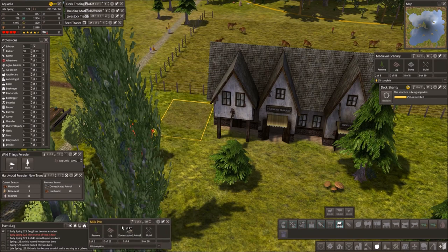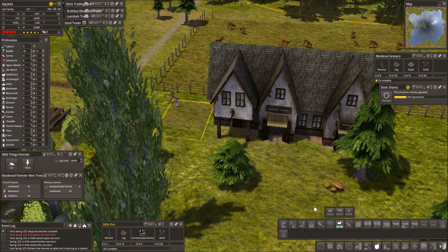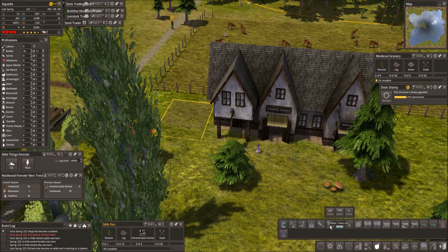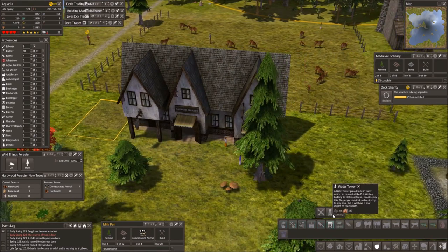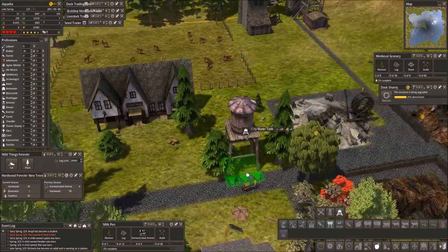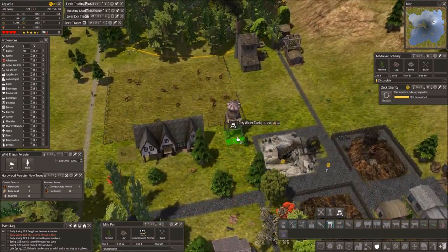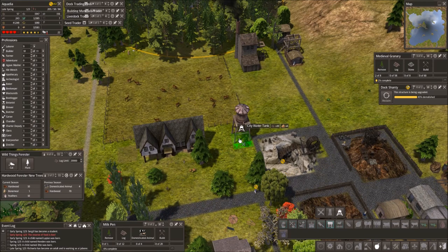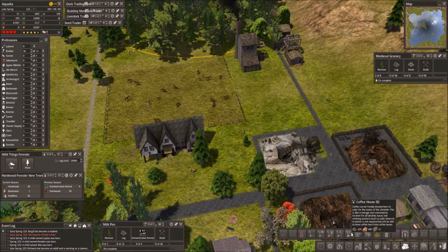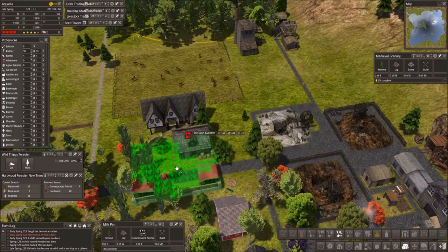We could put you on this side, just to make a little place out here. Milk pen, here we go. Butcher's, water tower.